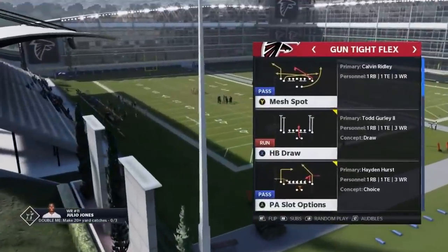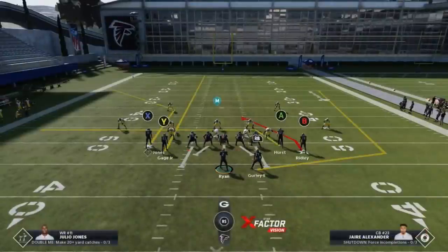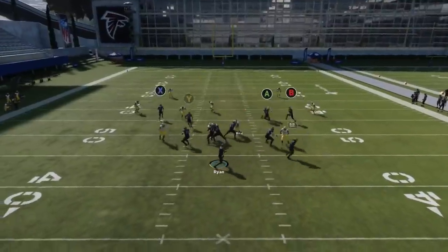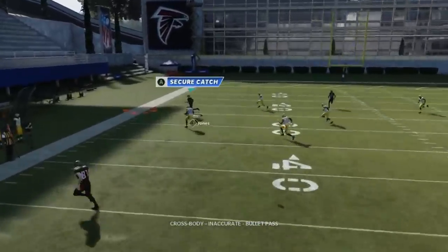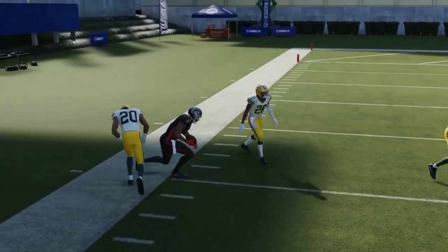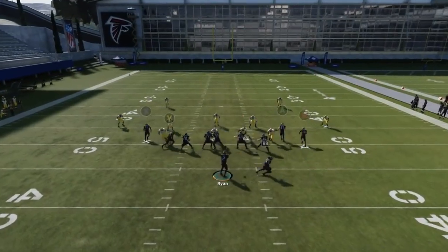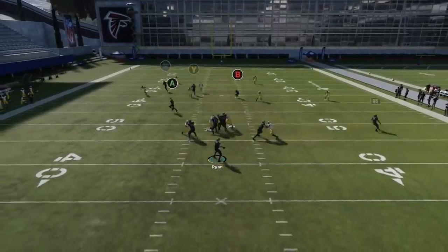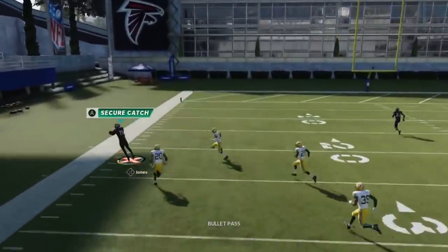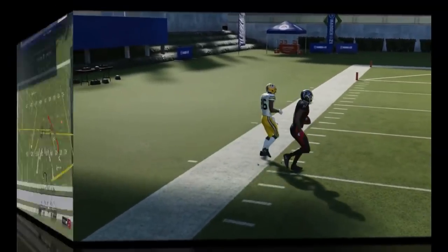Another really good play is the Mesh Spot. It's a really good cover two play if you streak the Y route — that's pretty much all you have to do. The X route here is going to do a really good job of getting open outside of that. I got a really weird throwing animation because that was kind of off kilter, but just streaking the Y route is really all you've got to do. The X route is at a perfect depth where it will get outside, and you can make some big catch and runs.